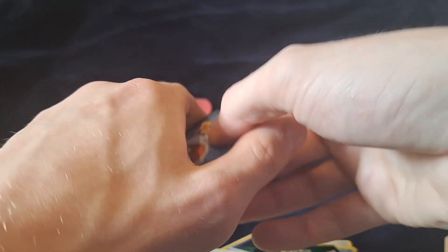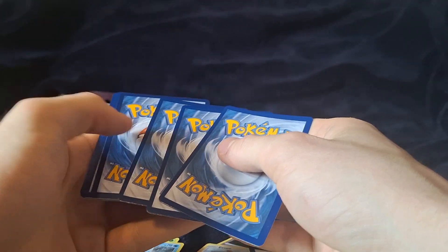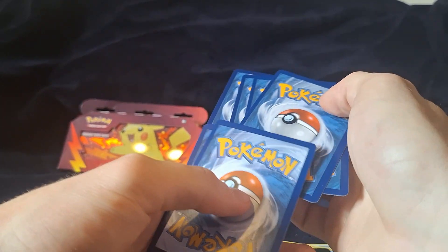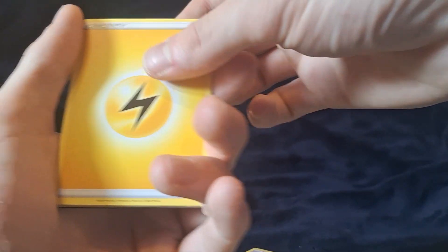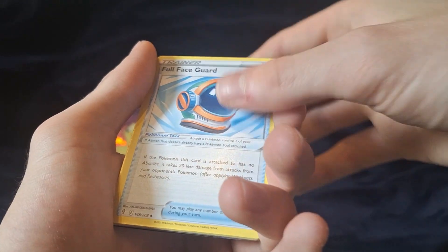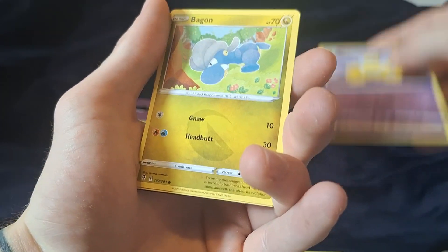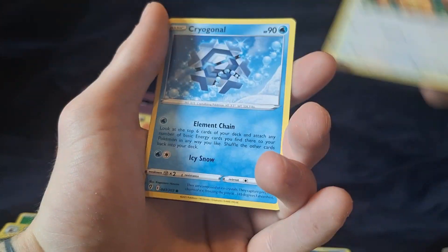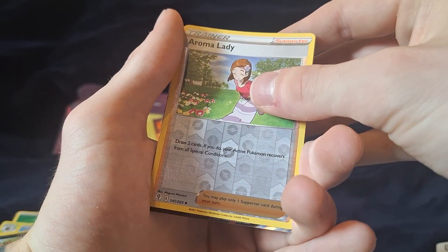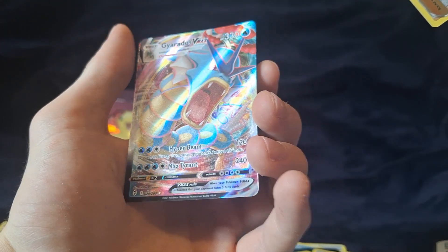Onto Evolving Skies. Code card. Lightning energy, Hypno — it's a cool Hypno — Bagon, Litleo, Luvdisc. Aroma Leader, Gyarados VMAX.